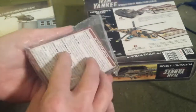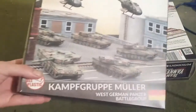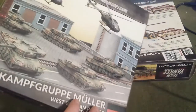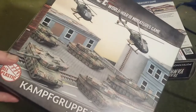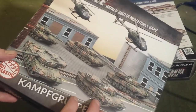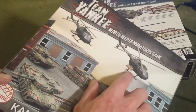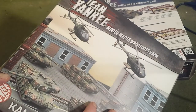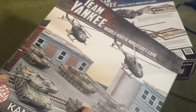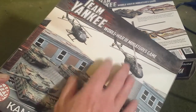I got the West Germans and the Russians in this little baggy — they come in these box sets. Here's the German one: five Leopards and two of these little Bo-105 choppers, little anti-tank choppers. This one took me about four or five hours total to put together. The second helicopter took me maybe 20 to 30 minutes to assemble, and they were the most fiddly in this set — so that tells you how easy they put together.